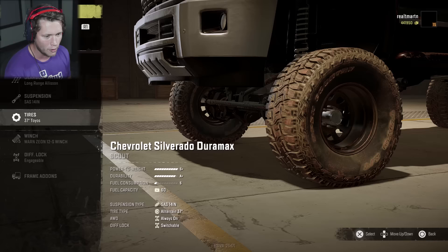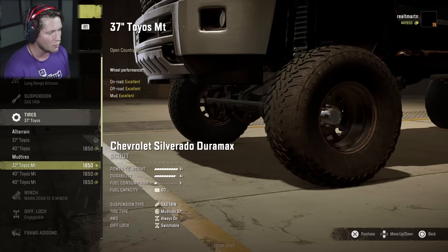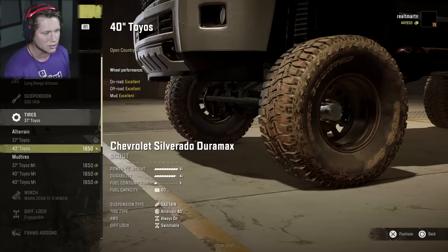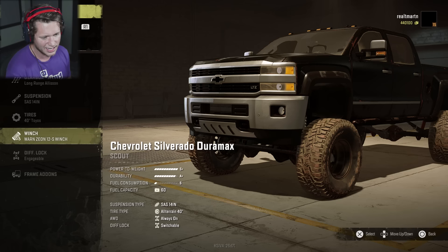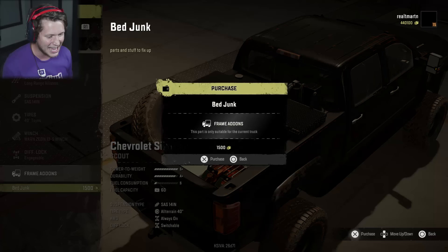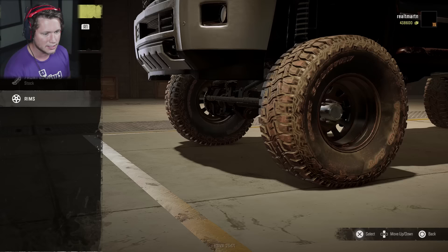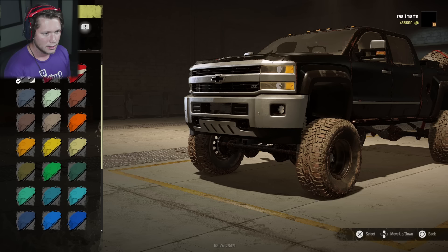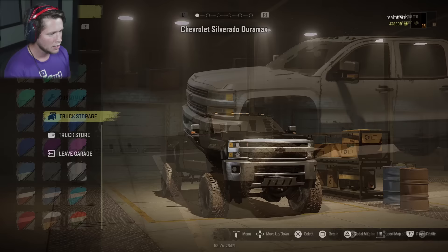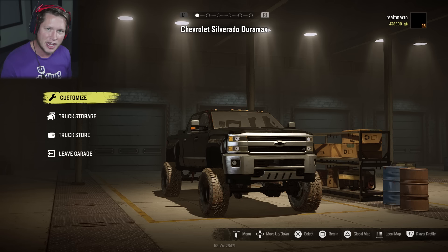We've got 37 inch Toyos - do we want something even bigger? All of these are excellent, but I'm going to go with the 40 inch Toyos. Winch - we've got a worn winch, the Xeon 12S - I'll go with the stock one. We've got an engageable diff lock. Frame add-ons: a Yeti, a tire, some gas - yeah dude that looks pretty sick. Colors - I either want white, black, or the solid stock. I think I'm going to go with black - that's going to pop off the snow. Fuel capacity is 60 liters.